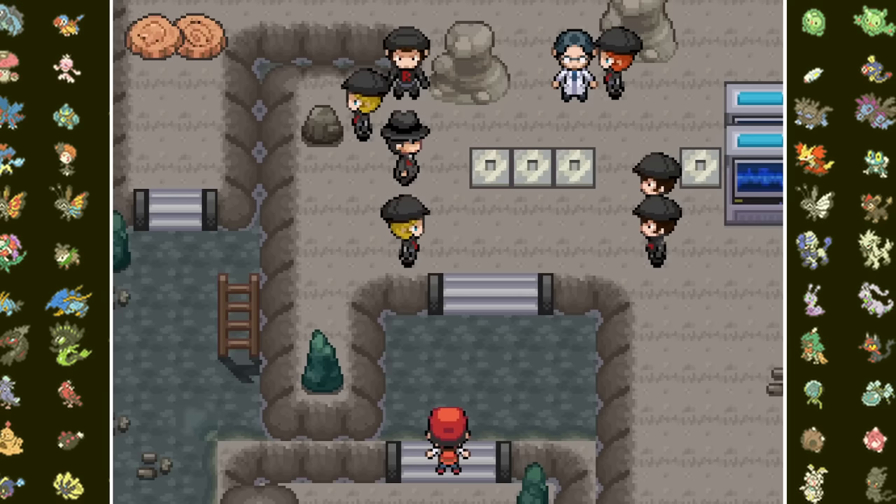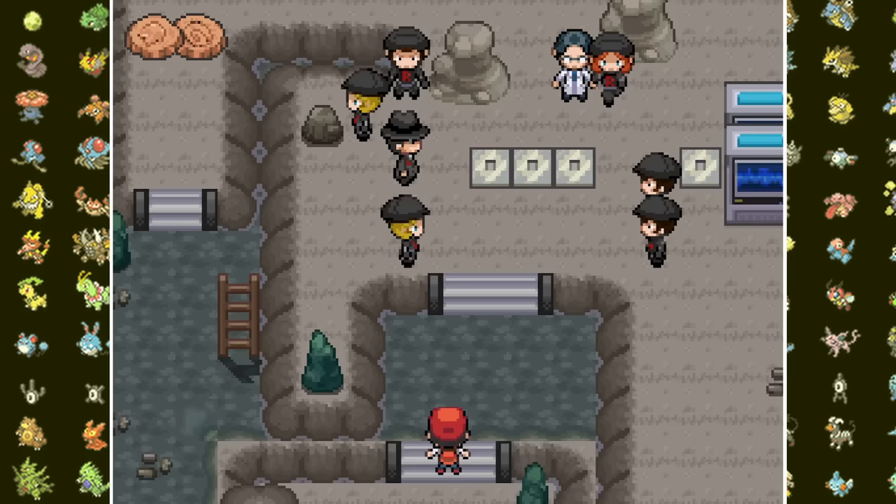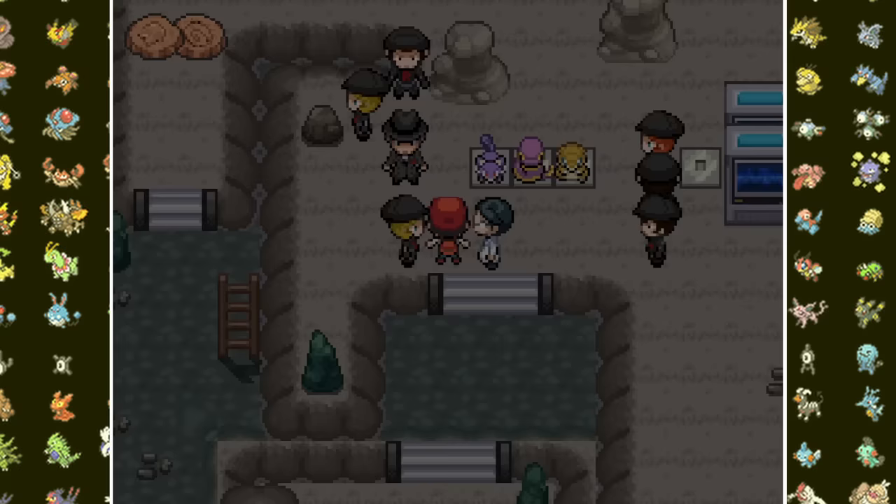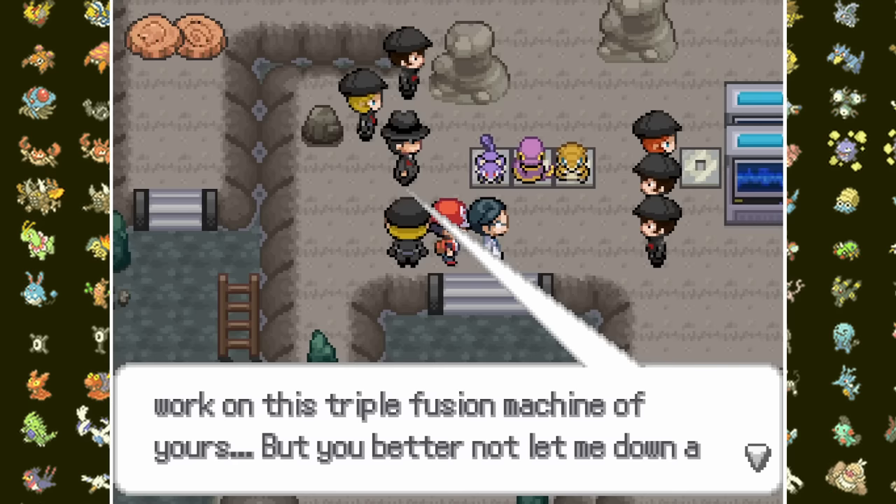Inside Mt. Moon we overhear Team Rocket grunts discussing how their boss's plan will make them invincible. They block our path with a rock so we report to Brock, who tells us Team Rocket doesn't usually act on a grand scale. After Rock Smash we take down a trainer with a cool Turtwig-Unknown fusion. We catch up to Team Rocket as their boss steals a Moonstone to power a huge machine, placing a Rattata, Ekans, and Santru on platforms. Giovanni makes the Scientist battle us to stall — the machine blows a fuse, and we see it called the Triple Fusion Machine.